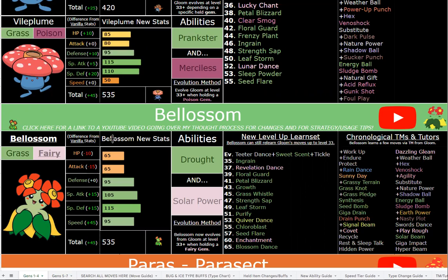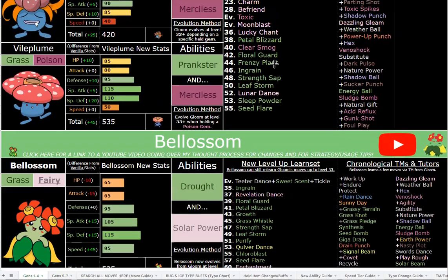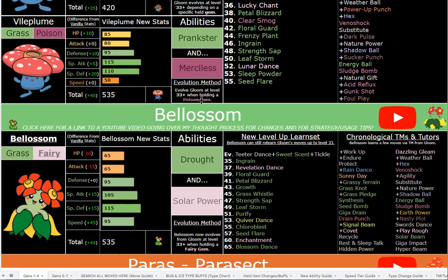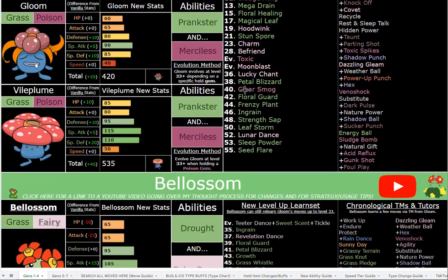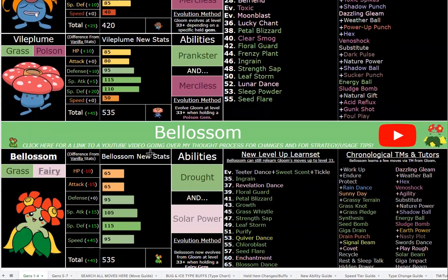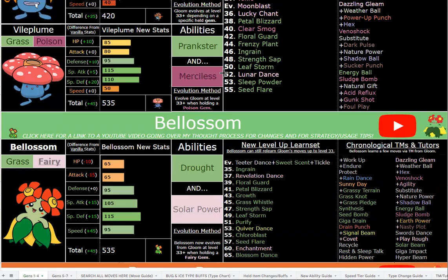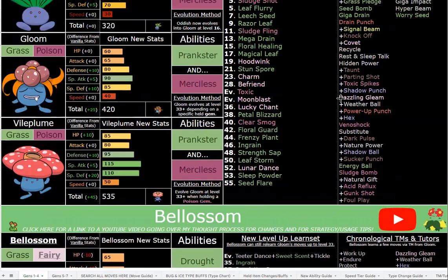Therefore, there were actually only three Grass/Fairy types: Meganium, Shaymin, and one more I'm blanking on — not Shaymin, that was changed as well. The point is there were three. So I thought, alright, Bellossom, number four. I remember now — Lilligant. I have to be careful with overlap because Lilligant has Solar Rush, so obviously Bellossom could not have Solar Rush. I gave it Solar Power instead. The main ability is Drought, with Grass/Fairy typing and much better stats overall.